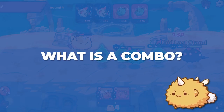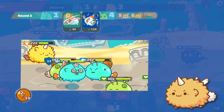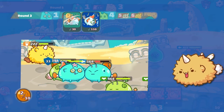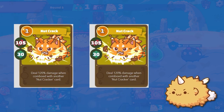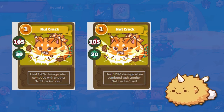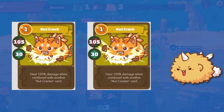We'll start with what is a combo in the first place. A combo is when an Axie uses more than one card during a round and those cards happen to synergize. Take for example, Nutcrack. When two Nutcracks are used at the same time, they will deal 120% more damage compared to if they were to be used individually. Get the idea? Pretty simple, right?